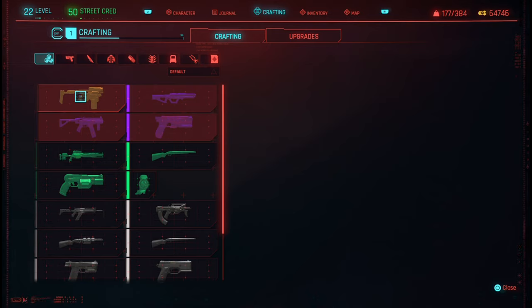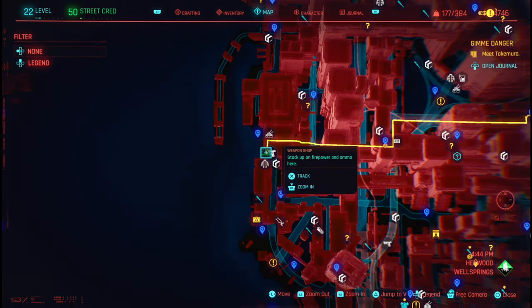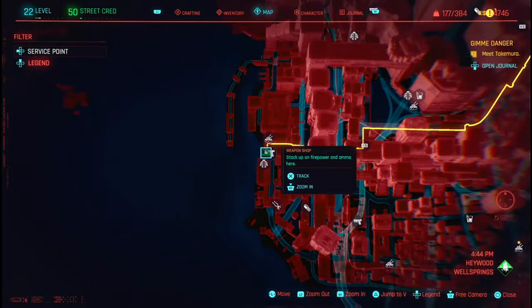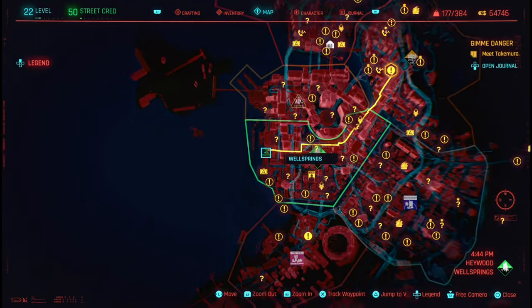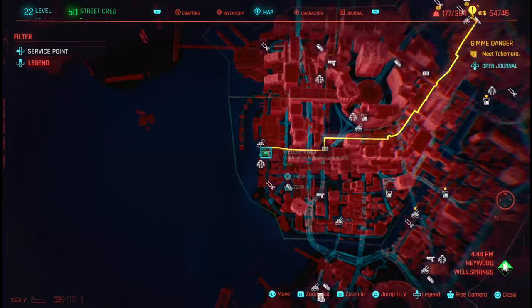I'm going to show you four legendary blueprints for guns that are going to be crafted. The first and second ones are going to be in this location — I just bought the first one, so I just need to check how many crafting items I'll need. Here's the first location in Haywood Wellspring.